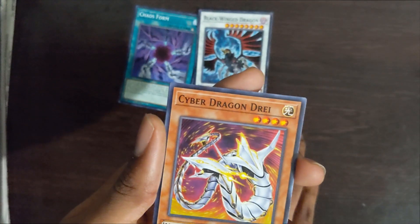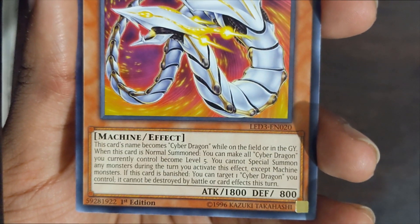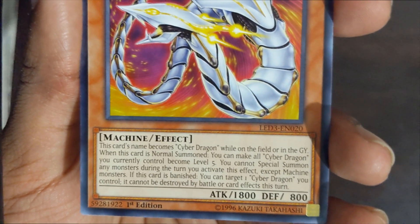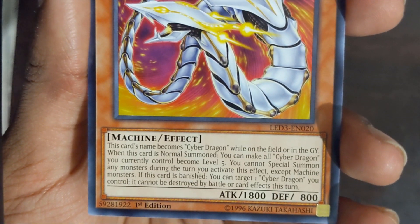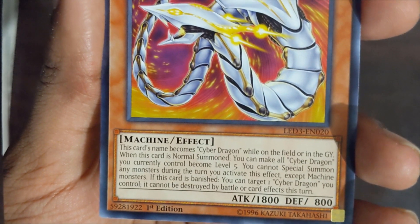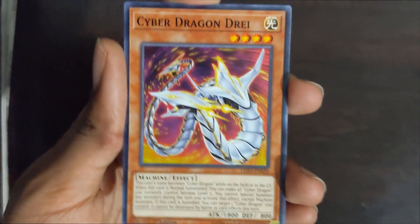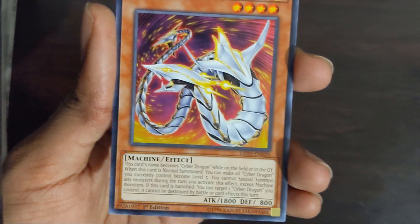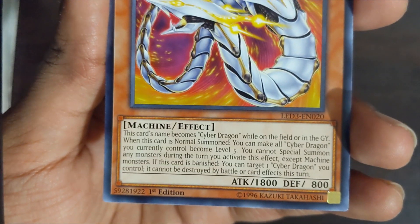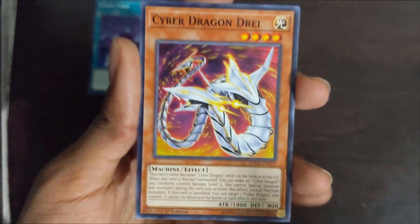Cyber Dragon Drei — Level 4, Light-type Machine monster with an effect. This card's name becomes Cyber Dragon while on the field or in the graveyard. When this card is normal summoned, you can make all Cyber Dragons you currently control become Level 5. You cannot special summon any monsters during the turn you activate this effect, except Machine monsters — that's not too big of a deal in this deck. If this card is banished, you can target 1 Cyber Dragon you control; it cannot be destroyed by battle or card effects this turn. This is really good for getting out your Cyber Dragon fusions, and I can see this being used for a Rank 5 XYZ monster — if you've got a bunch of Cyber Dragons on the field, that's instantly a Rank 5 XYZ potentially.